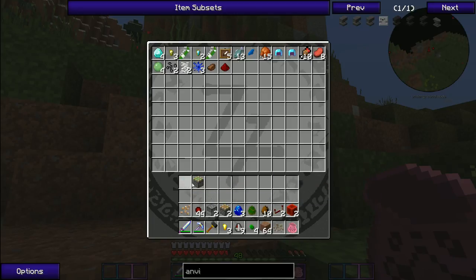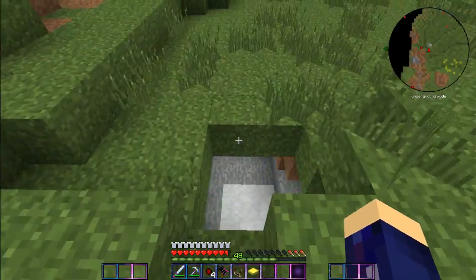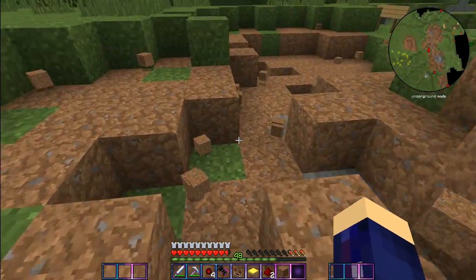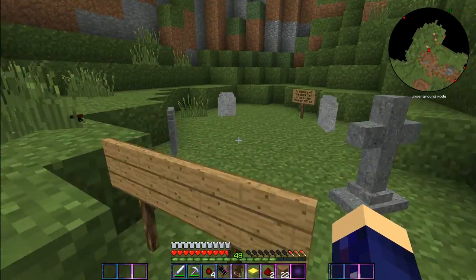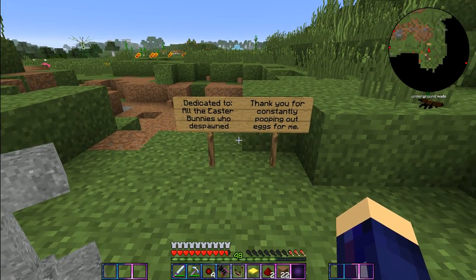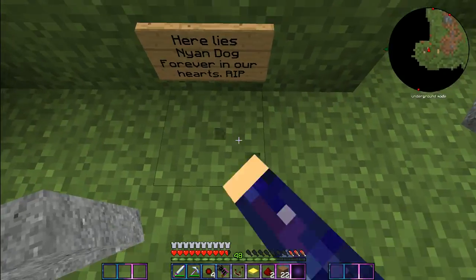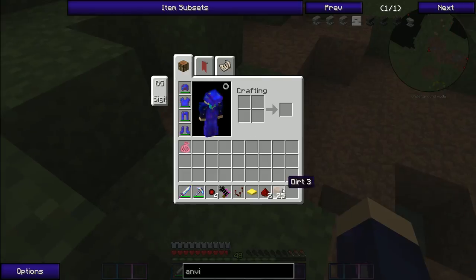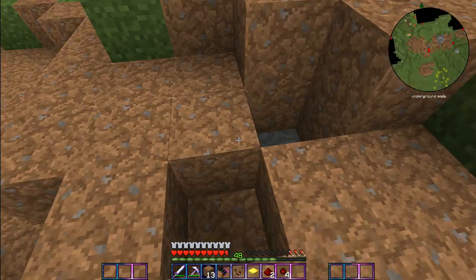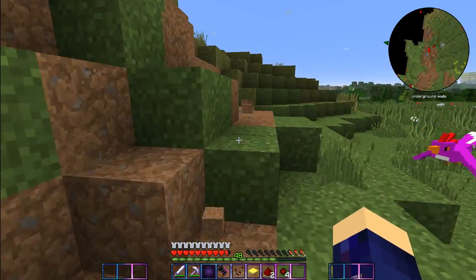I got scared for a second — I thought it was gonna be alchemical bag inception. There it is — a freaking ray gun! I'm gonna have to fix all this out of respect for the lost dogs. As you can see over here, I added a sign dedicated to all the Easter bunnies who despawned, thank you for constantly pooping out eggs for me. And over here: 'In memory of the dogs lost to the Under Reaper, rest in peace.' Here is Nyan Dog.